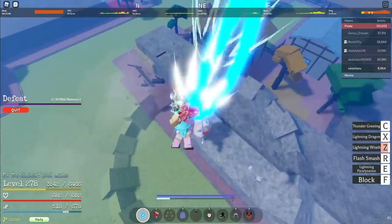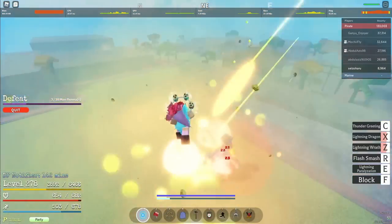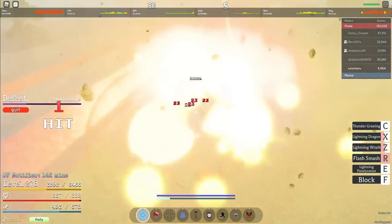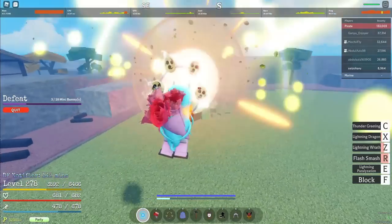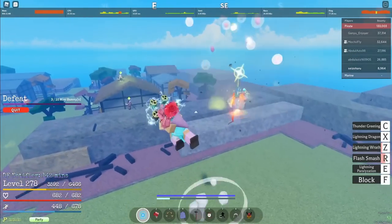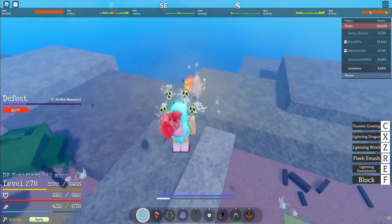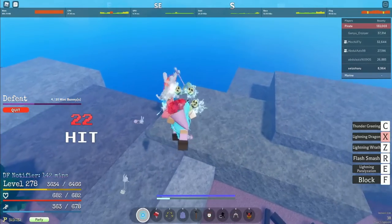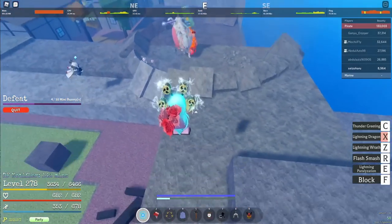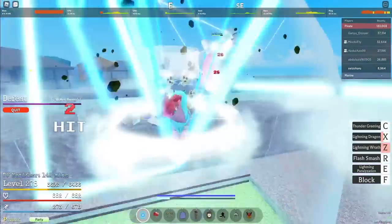Itu gerakannya pentungan, ngeselin tuh guys. Ini punya skill pentungan kayak gitu. Ntar untuk drop-dropnya gue akan kasih di layar aja atau kalian bisa lihat di deskripsi. Ini pertarungannya kayak gini lah - skill-skillnya dia tuh gampang sih dihindarinnya. Dan gak sakit-sakit banget sebenernya.